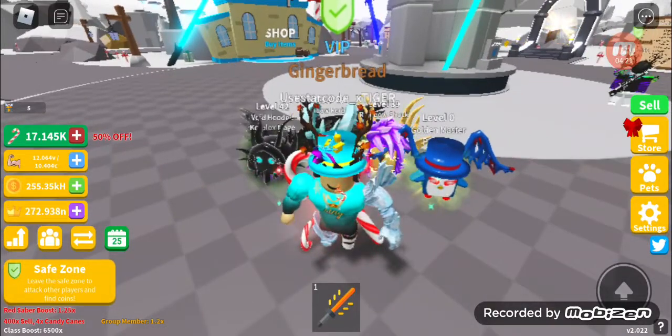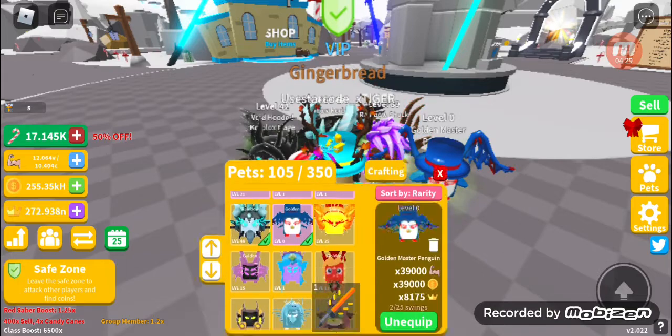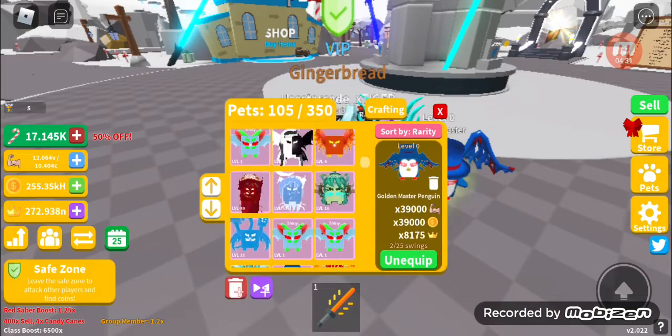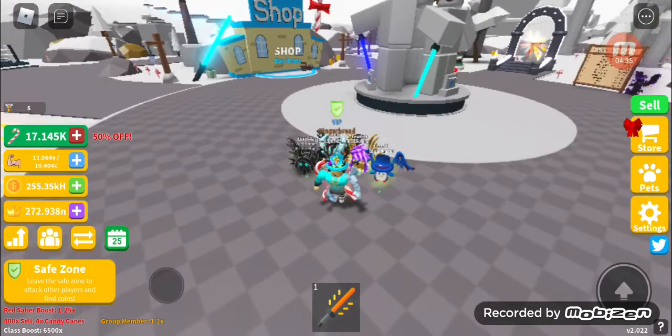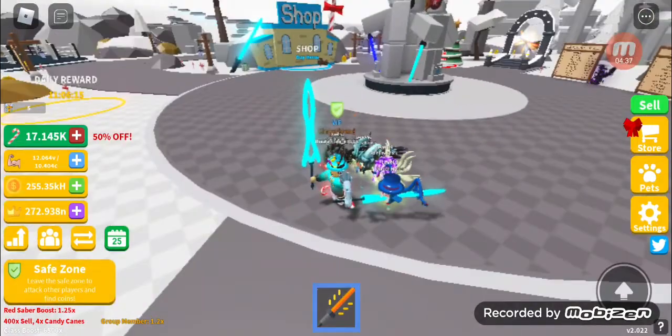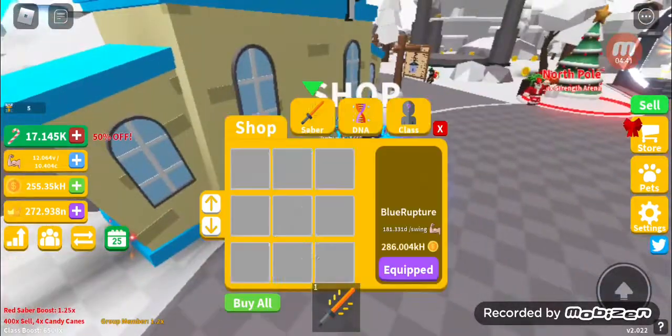Something interesting - his eyes are changing whenever you move. I'm not sure, let me know in the comments. Did you see that? For a second his eyes were black and then they turned red. It's probably a glitch or something. Here is the pet, and so far I've made it to these sabers - it's pretty expensive.